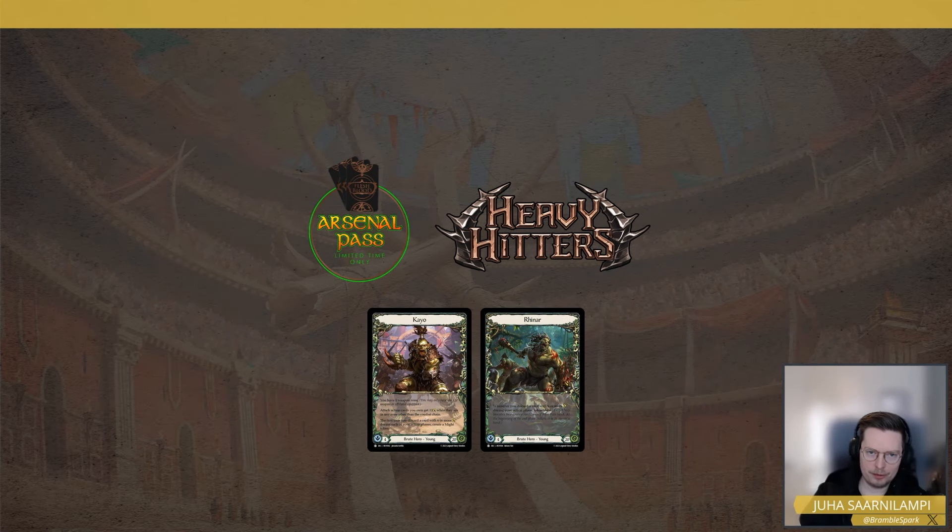Hi, and welcome to another episode of Arsenal Pass Limited Time Only, the heavy hitter season. Last time we talked about the format in general and graded some generics. This one is the Brute episode where I'll discuss how to draft KO and how to draft Rhinar.